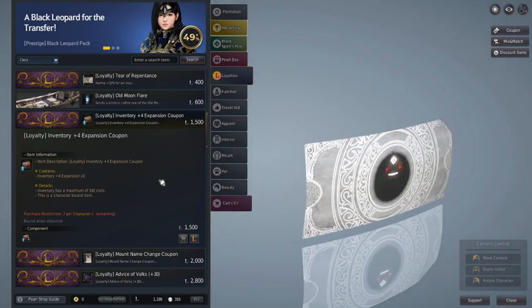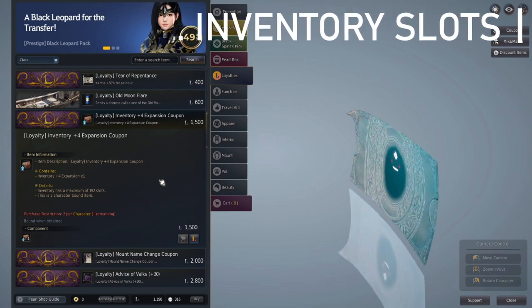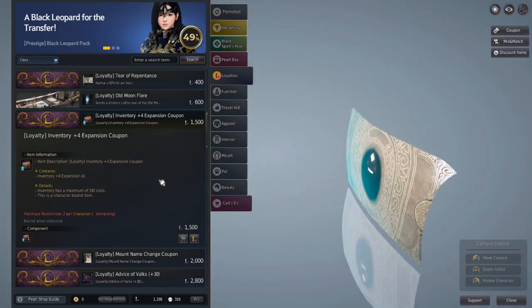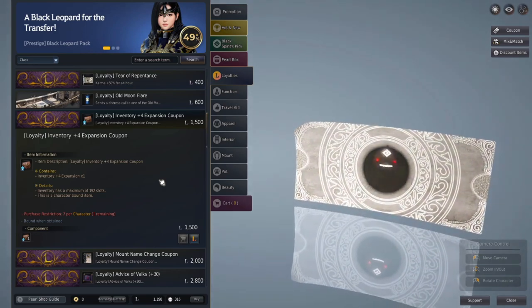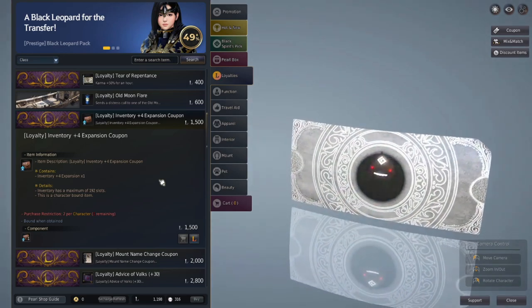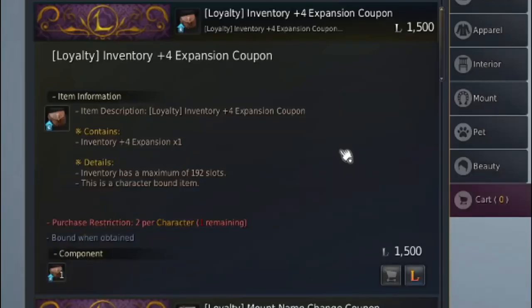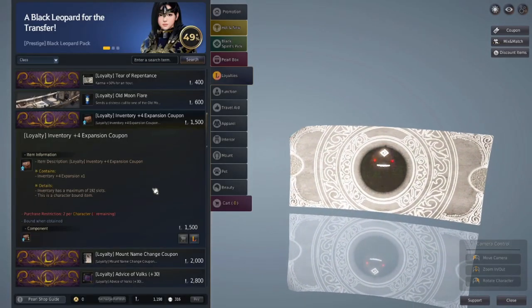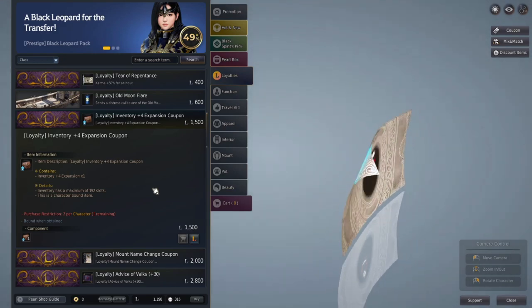What else saves you when you're traveling around picking up a bunch of stuff is being able to carry a lot of different kinds of stuff. That's why we're going to save up next for the inventory plus four expansion coupon. This is 1,500 points each and you can get two per character. If saving up for that weight is driving you crazy and you haven't already gotten these, go ahead and get these inventory expansion coupons. Having those eight extra slots will come in handy.